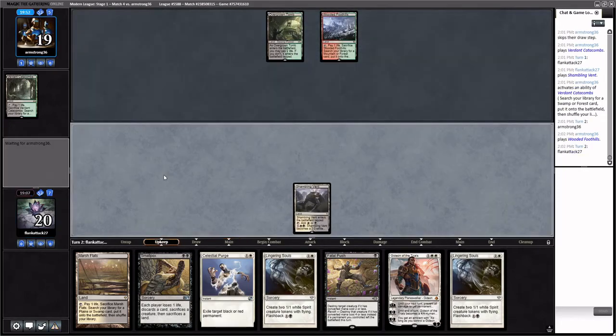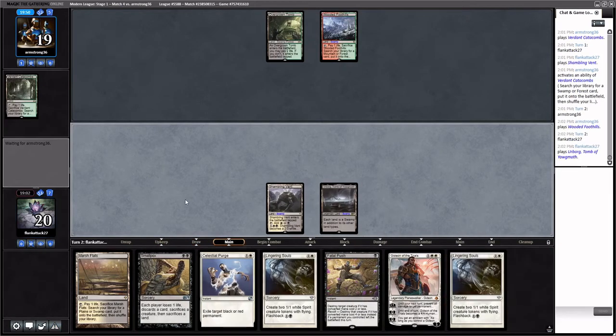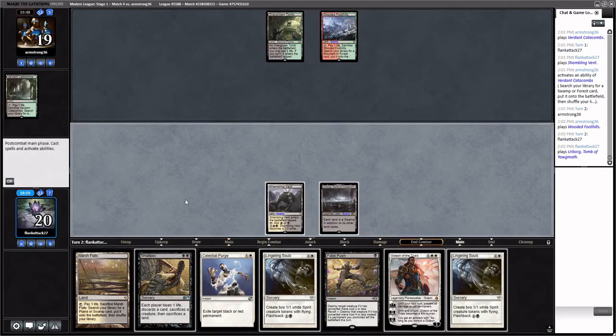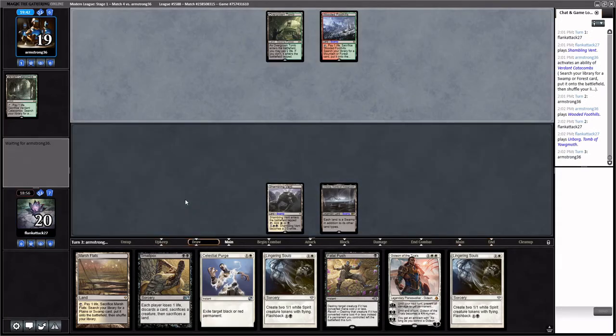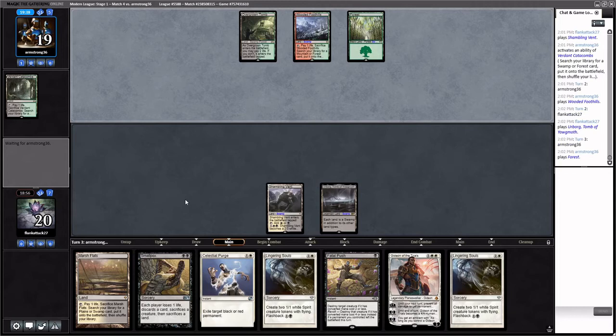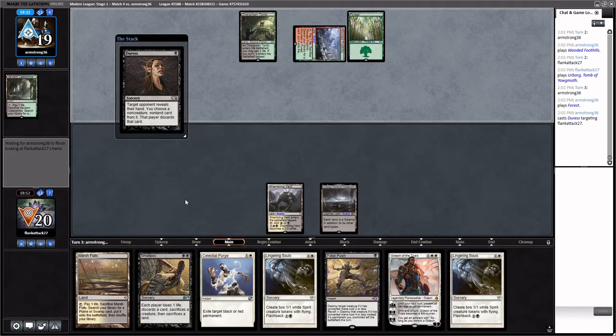I'm going to play Urborg and just pass — they're going to play Liliana. We'll discard Lingering Souls to Liliana and then Celestial Purge the Liliana. Then untap and Gideon. They play a Liliana — we purge it. Oh no, they Duress us first. They got us — Duress gets everything. Lingering Souls is really good against Liliana, and really good against our whole deck. The fact that we played two long games without resolving a Lingering Souls is kind of nuts.